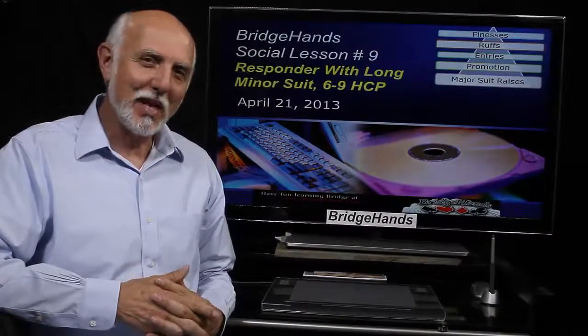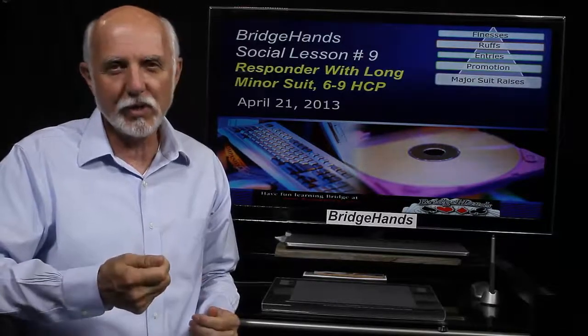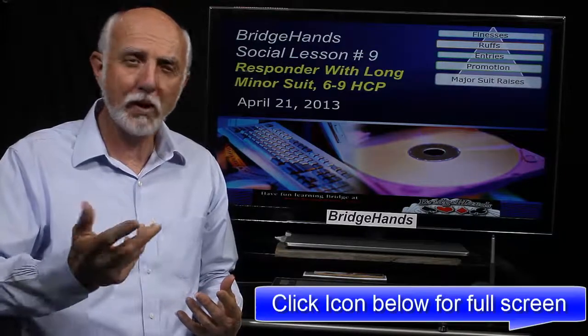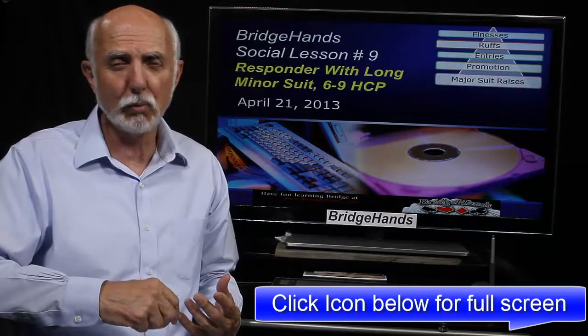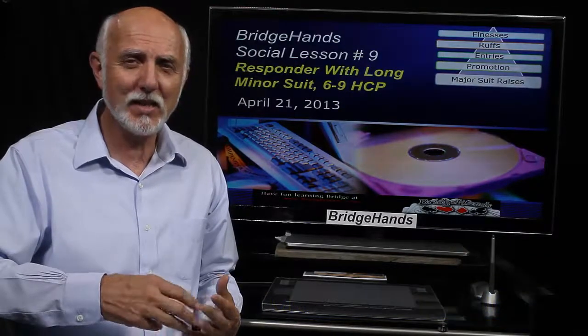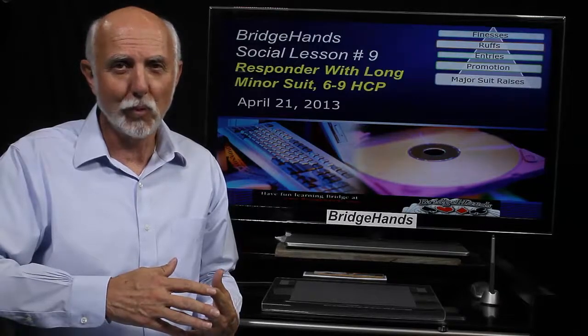On April 21st, 2013, this is Social Lesson number 9. Green Bridge Friends, Michael here at Bridge Hands. Welcome to lesson number 9, where we're going to take a look at when opener has a major suit — one heart or one spade — and we as responder have less than 10 high card points but a long minor suit. What's a player to do?